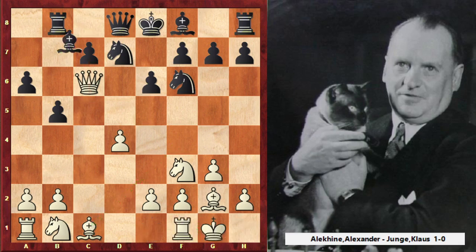Short castle, Bb7 and c5. As I told you, this variation with white's queen to a4 is not dangerous for black and black is absolutely okay.